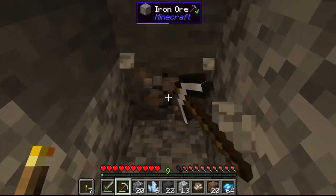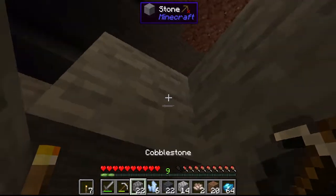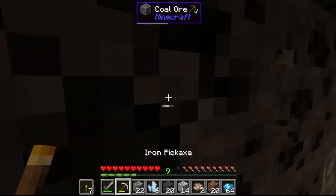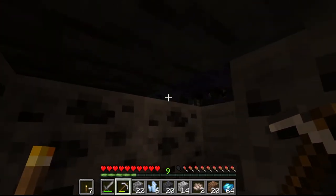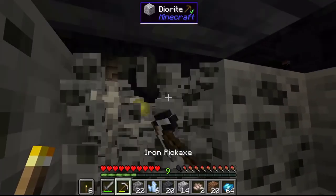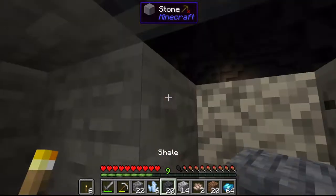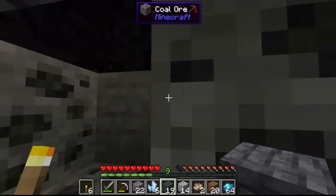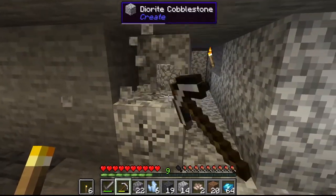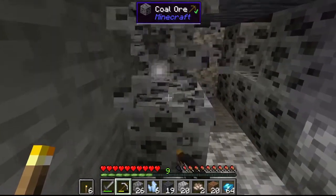I start mining more to find gold but all I keep finding is iron and coal. Then there's a spider — that's not good. As long as I don't have a two-by-two top-to-bottom hole it should be fine since spiders can't get through. I'm being really careful, making sure I don't kill myself, and keeping the two-by-two tunnel so it's not too hard to move around.